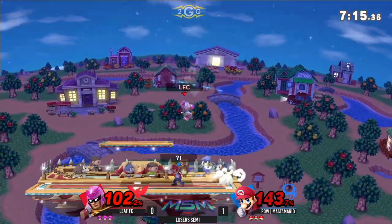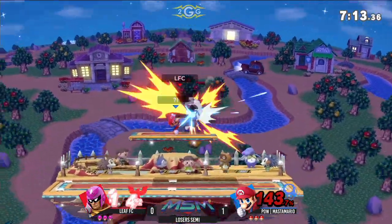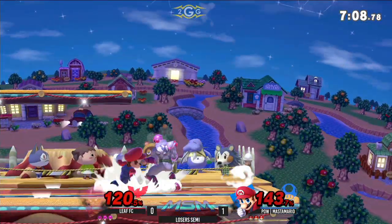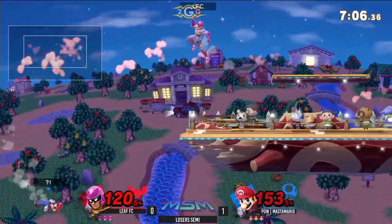Down air into the up air — not going to get the stock. Tries to hit him with another down air, and they up B out of shield. I like the option, but unfortunately wasn't able to connect. Had it connected, it would have been the KO, especially by the ledge.